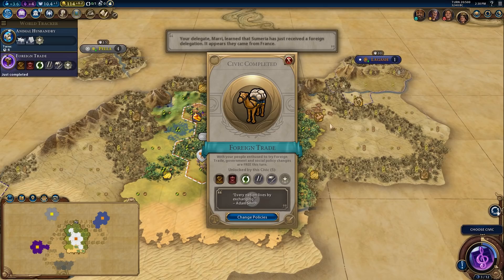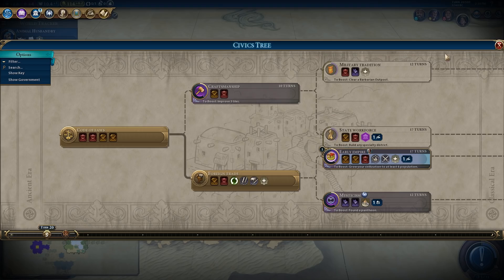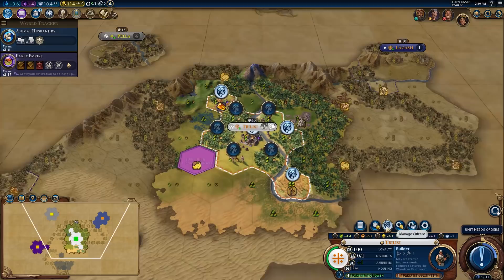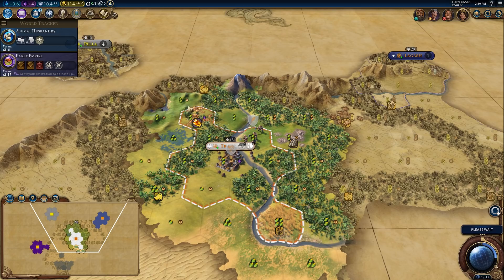It's going to be a very slow start here, which is not typical, admittedly. But we should be able to recover just fine. Once we get to early empire I'll be in a much happier position to expand. So we're working what looks like reasonable tiles right now — that seems okay. I'm going to just fortify here; I just want my city to feel defended. It's going to be a very slow start, but we should be able to make up for it.